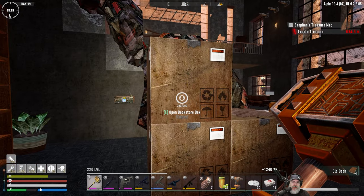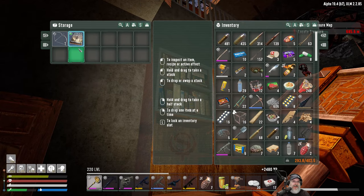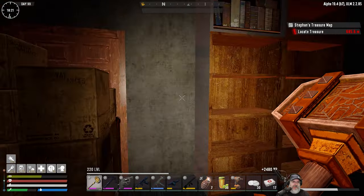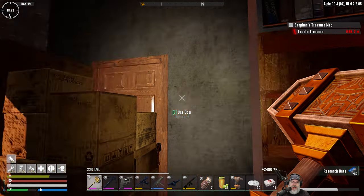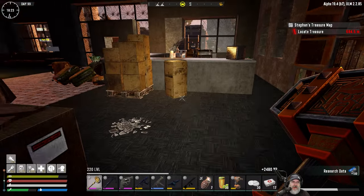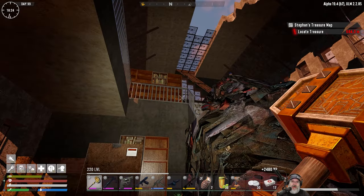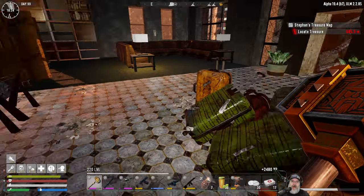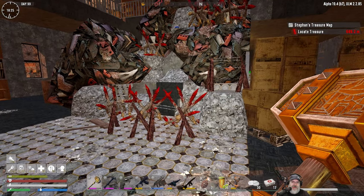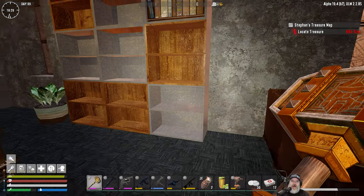Oh shit — that's scary! Oh my goodness! A little jumpy spear hunter — we don't care about spears, so we're gonna scrap both of these. There's something behind that door but we're not supposed to go that way. Oh yeah, it's getting kind of late in the day — we need to get back, we've got a horde coming. We're probably gonna have to finish this POI up later.